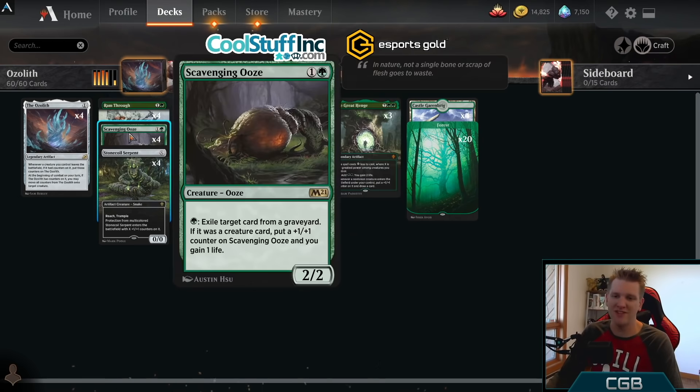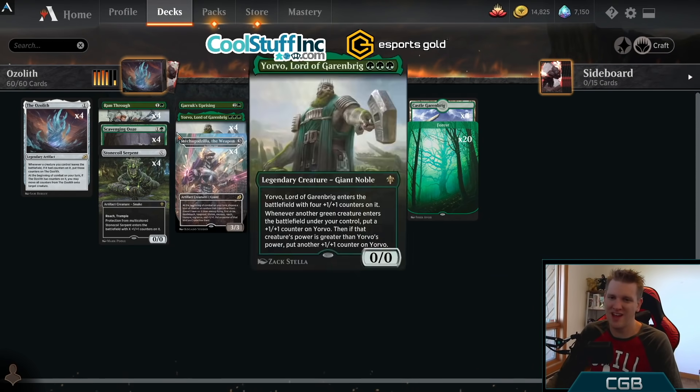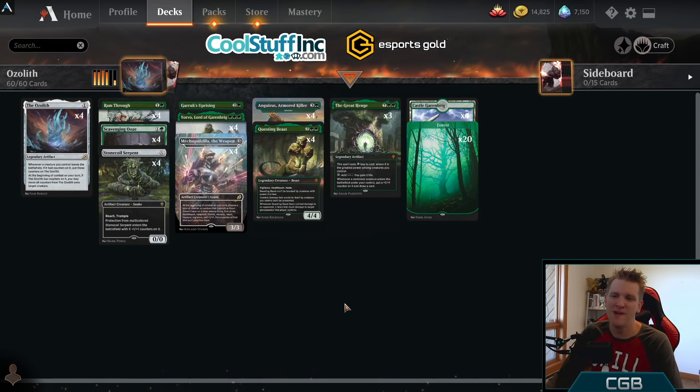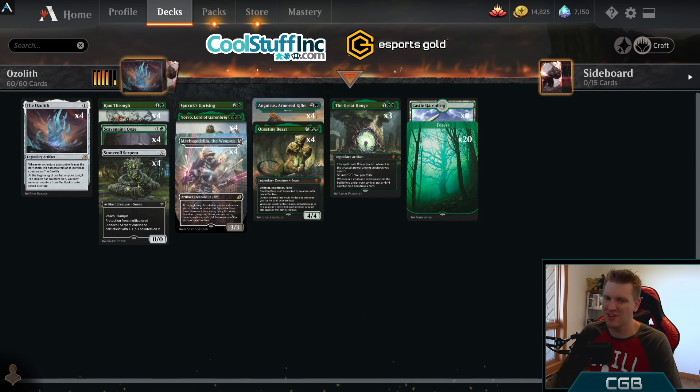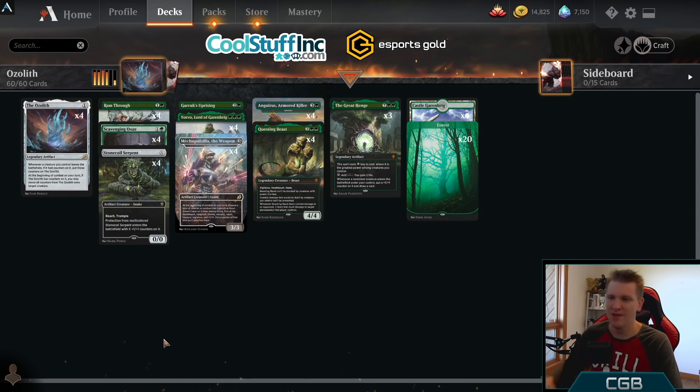We've got sweet ways to use all those +1/+1 counters to create out-of-nowhere kills by giving our creature trample — whether from a Gemrazer, a Garruk's Uprising, natural trample like Stone Coil Serpent, a trample counter from Crystalline Giant, or the Ozolith. Ram Through can deal a ton of damage, so that's why we run a bunch of them. With the Ozolith, when creatures die the counters stay with you — it's kind of sweet.